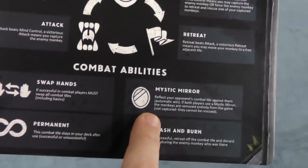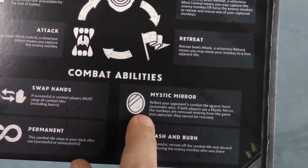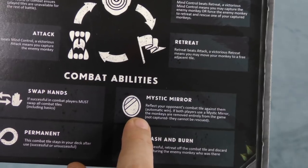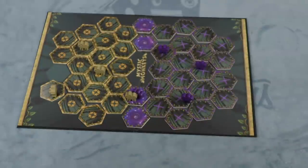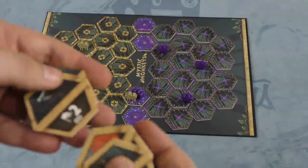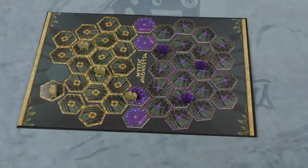There are also some other things. You can get a mystic mirror, which basically means you win in combat, unless you both play mystic mirrors. You can also swap all your combats. Many of the tiles have permanents on them — the ones you start with are all permanent — but some of the more powerful ones, once you use them in combat, they're gone.